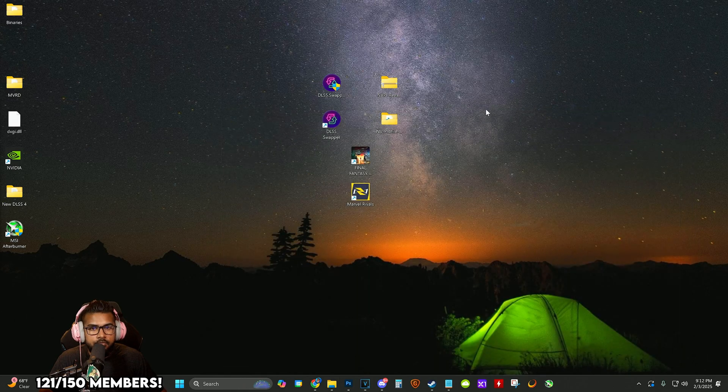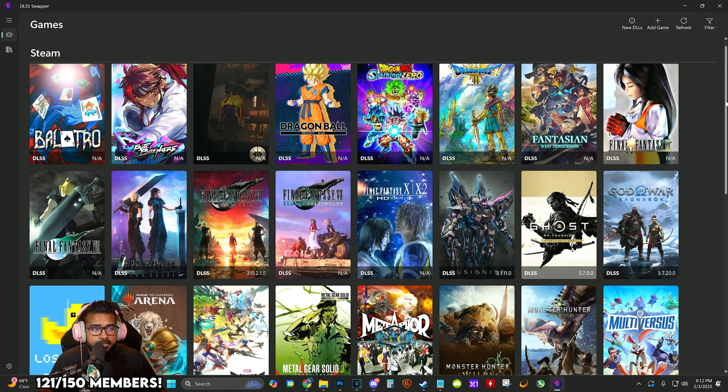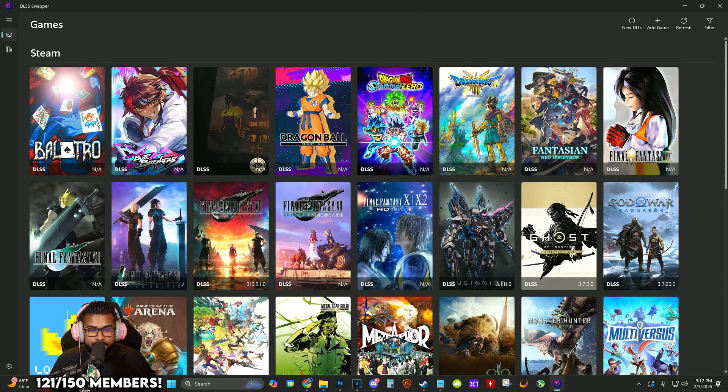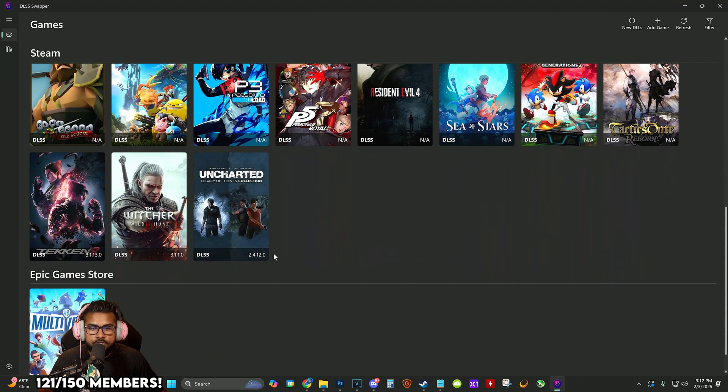Now we're going to open up DLSS Swapper — it's a pretty cool program with a really solid interface, kind of like Epic Games meets Netflix for gaming. It shows you the library of all the games you have installed on your rig and tells you which version of DLSS is currently embedded within each one.